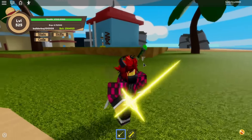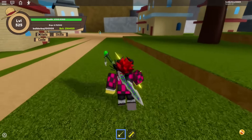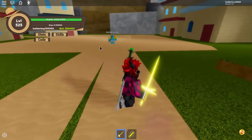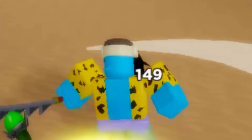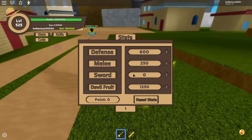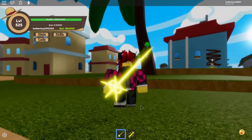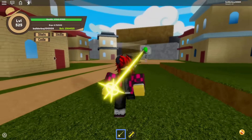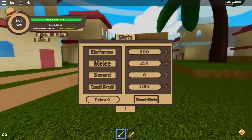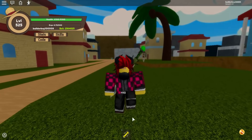Once you get Pika Pika, also known as the light light fruit, you will basically get this sword. I think this sword doesn't scale based on your sword stats. I got zero sword points right here — let's test how much damage it does. I got one damage because I have zero sword points. In my opinion it should work as a devil fruit ability, since it is part of the Pika Pika devil fruit. But it looks like it's useless if you don't have sword points, so what we've got to do is just use the skills.